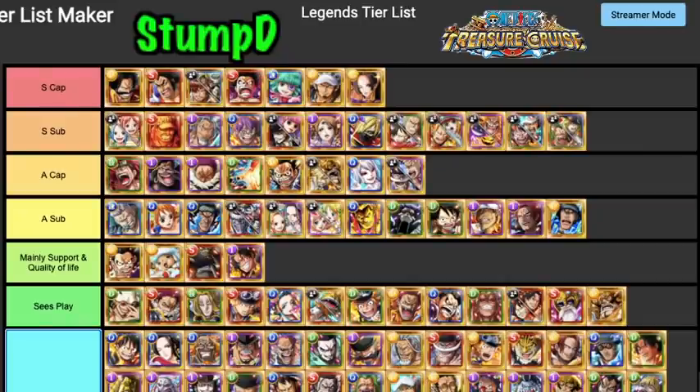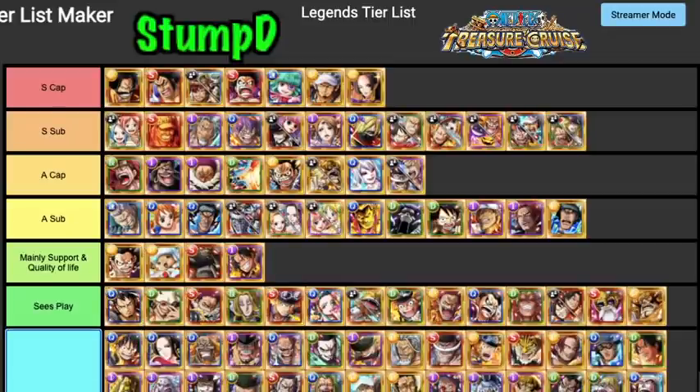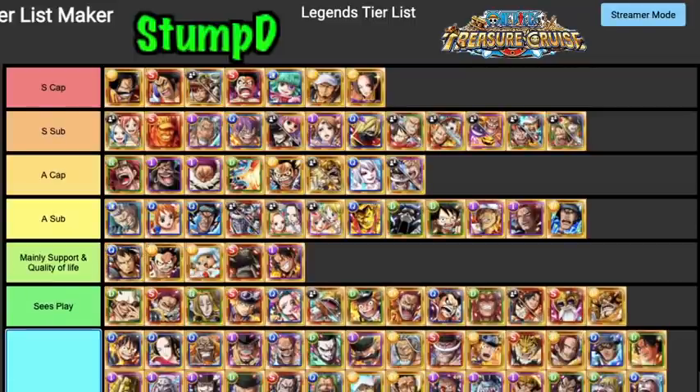Lucci is doo-doo, old Shanks doesn't see play at all, that Kuzan can see play but not really. Ace no, Sengoku no, Hordy no, V1 Mihawk no, old Zoro no. This Law is still really really good — a 2.25 times orb boost to Cerebrals is very strong, and he's a good rumble unit. His support ability is insane: 1.75 times orb boost to all units on a Corazon, who we'll talk about in a moment.